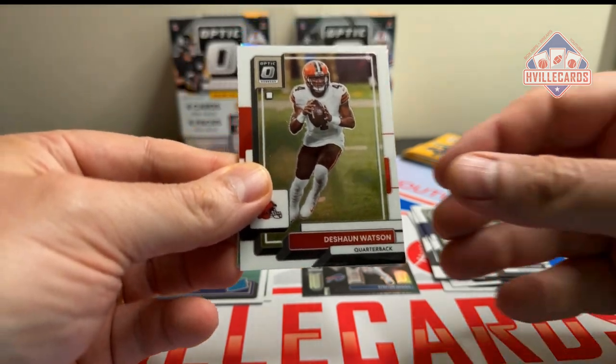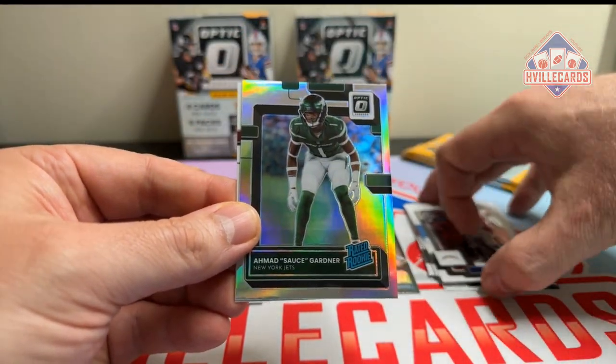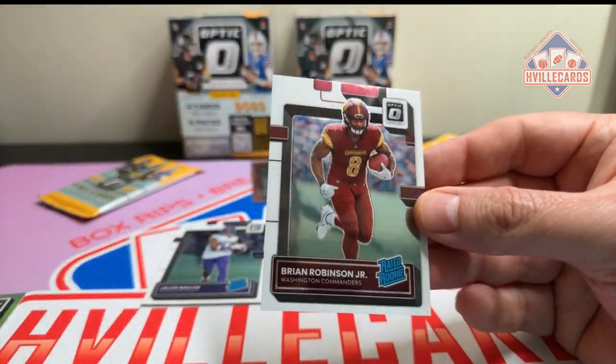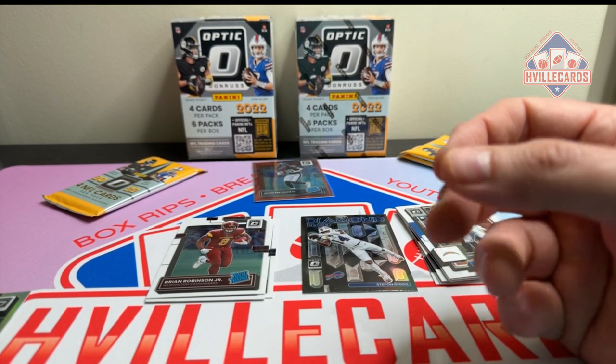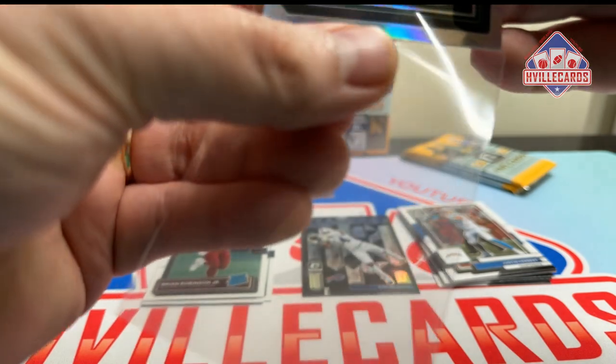Next pack: Deshaun Watson, Justin Herbert. Ooh, a Sauce on the holo — I like that. And a B-Rob, another Bama guy. Put the Sauce in here.